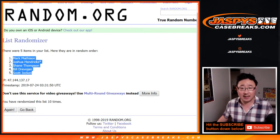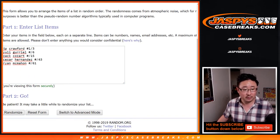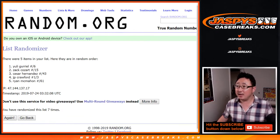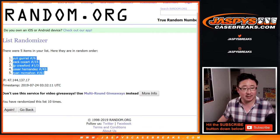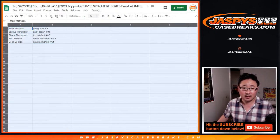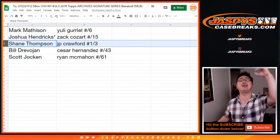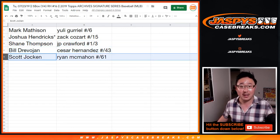Go from Mark down to Scott. 5 and a 5, 10 the hard way — 1, 2, 3, 4, 5, 6, 7, 8, 9, and 10. Random.org cooperating nicely this time. There's the Yuli to 6, down to the Ryan McMahon to 61. Mark Madsen, you have the Yuli Gurriel numbered to 6. Josh, you have the Zach Cozart to 15. Shane Thompson with the J.P. Crawford 1 out of 3 — all aboard the Big Hit Express, whoop whoop! Bill with the Cesar Hernandez to 43. And Scott with the Ryan McMahon to 61.